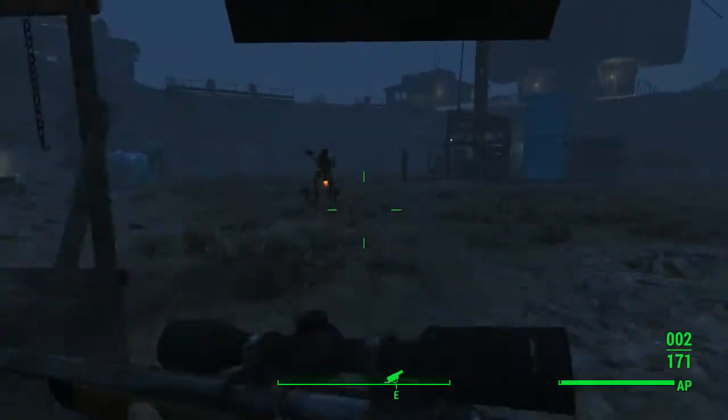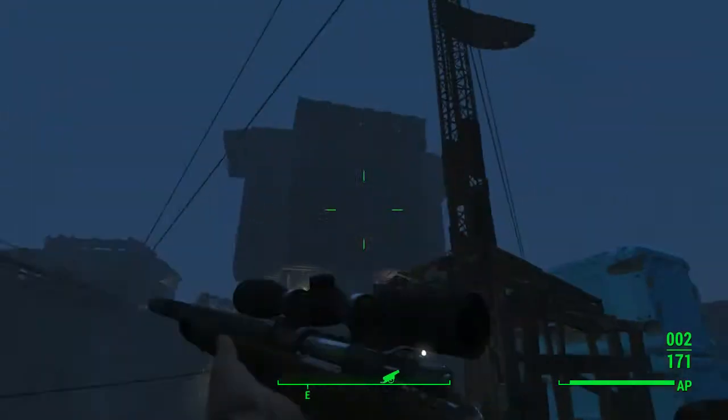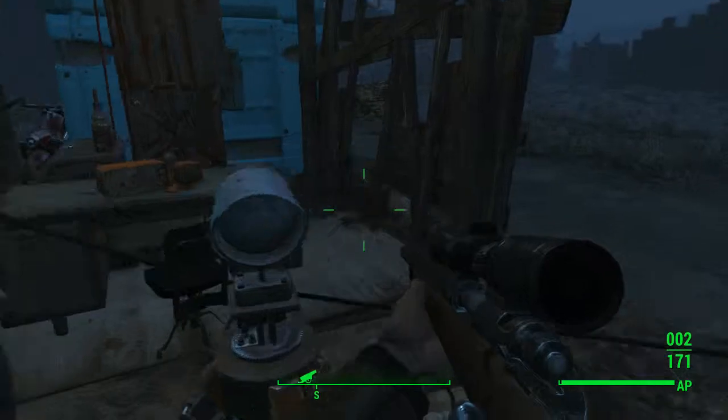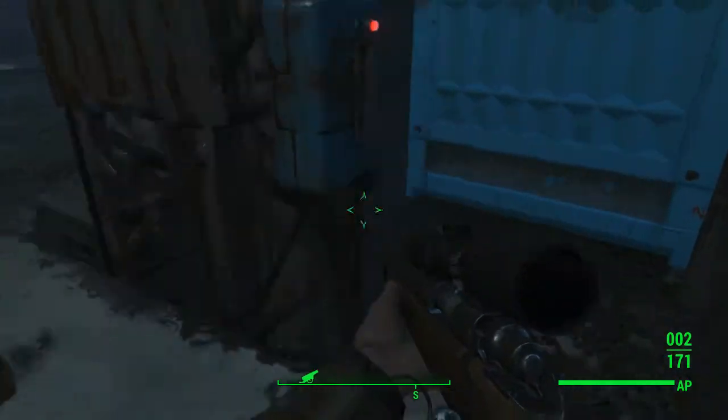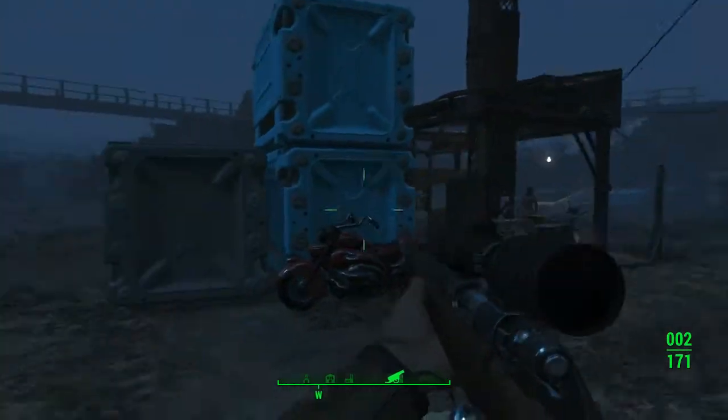Oh, another random power armor station — I don't know why I have so many. Lieutenant Gusty. This is Radio Freedom Tower. I shut it down because it's a pain in the butt. This is just some random stored stuff and the Lone Wanderer motorcycle.